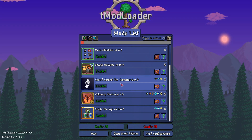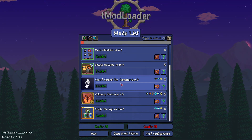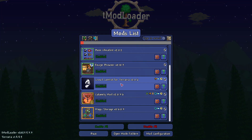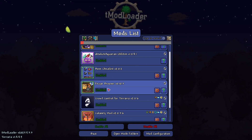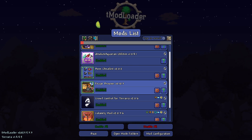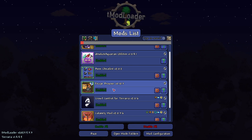Crowd Control is not for everybody. This is for streamers usually, that want their actual chat to try and kill them. So I'd probably ignore this for now. Recipe Browser is fairly simple — you literally can browse any recipe to know exactly what you're about to create before you create it.